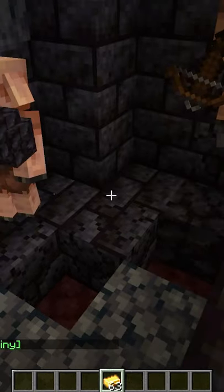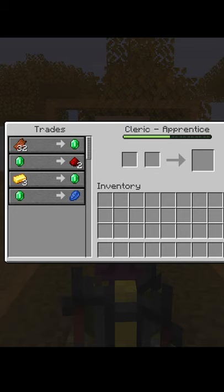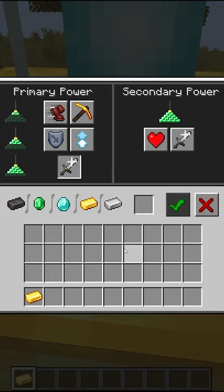Gold Ingots can be used for Piglin Bartering. An Apprentice-level Cleric will trade for 3 Gold Ingots. Gold Ingots can also be used to activate a Beacon's power.